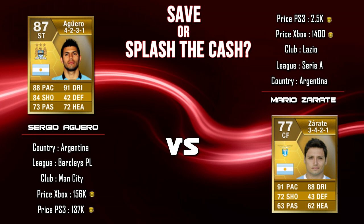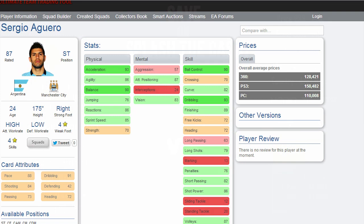First up in this episode today, we've got the man himself, Aguero. He is the Argentine striker who plays for Man City. You can pick him up for around about 130k on Xbox and around about 150k to 160k on PS3. He's going to be up against the one and only Zorate. He is in the centre forward role originally but you can convert him to a striker if needs be. You can pick him up for around about 2.5k on PS3 and around about 1.4k to 1.5k on Xbox. He plays for Lazio in the Serie A. I've got some in-game stats from a site called FUT Wiz — their link will be in the description below.